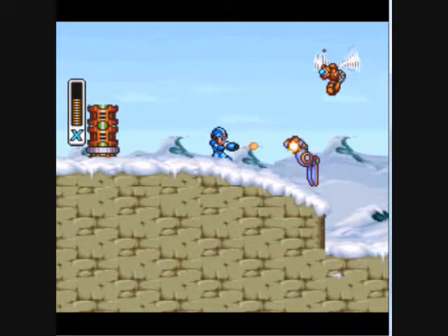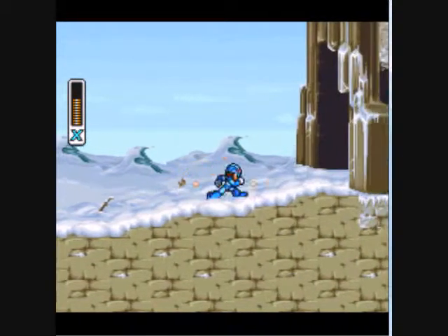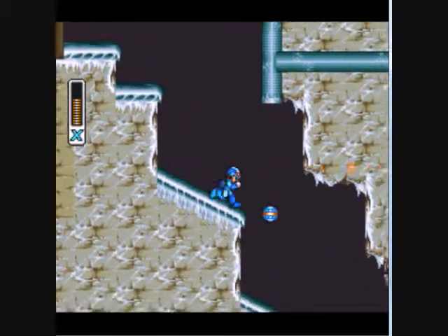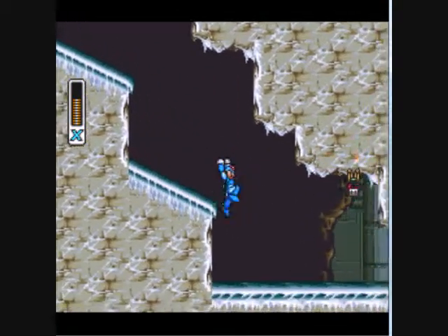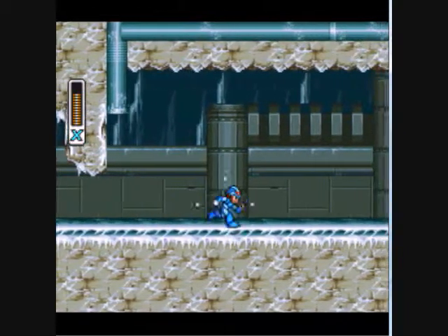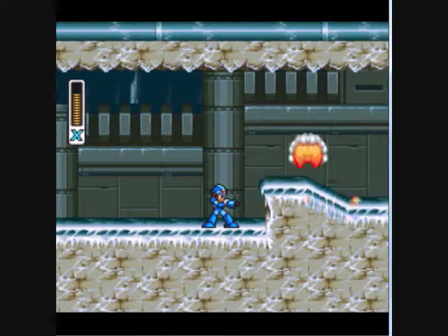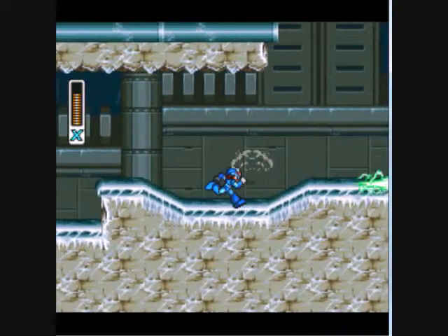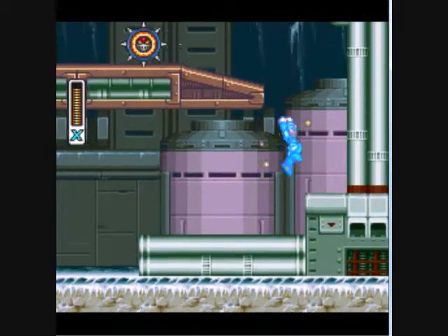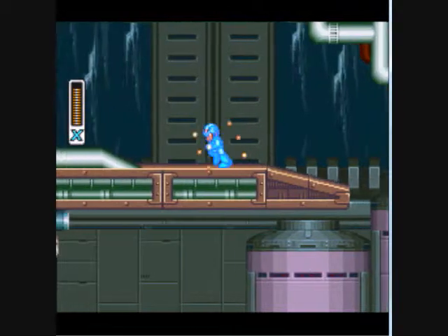Yeah, be careful of those orange things — they can potentially hurt. Now, these bats I hate even more than those pink guys from the intro stage, simply because those pink guys can potentially give you some sort of breathing room. These bats won't. They'll hit you, go back up, and then come back down and try to kick your ass. I just wish that this entire stage was full of those yellow guys — really easy to defeat and really predictable too.